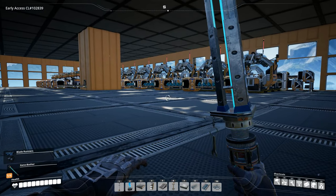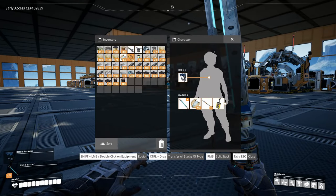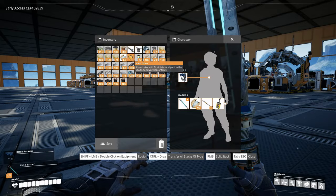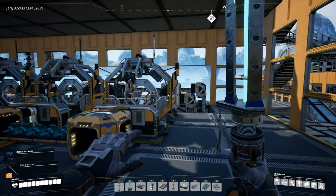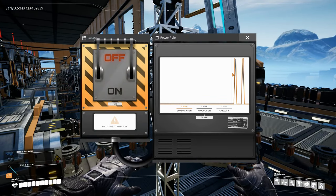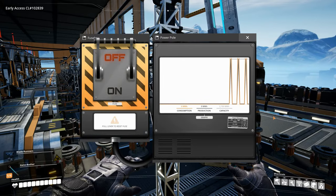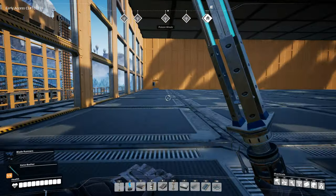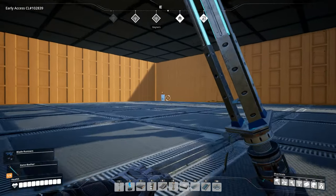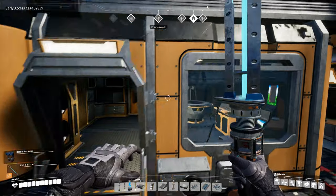Welcome back to Satisfactory folks. In the last three episodes we have been exploring getting a ton of hard drives. We have six hard drives on us and one has already been processed — we're going to go take a look at what recipes we got in that in just a second. However, our power just spiked for some reason and basically we're out of power. So we're going to have to go and fix that right after we check out what's in this hard drive that's already done and set a new one to being researched.